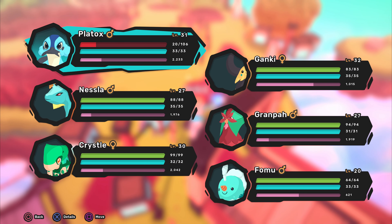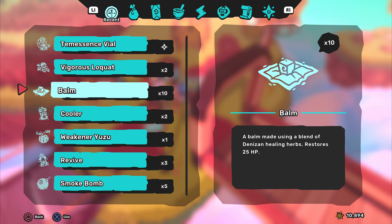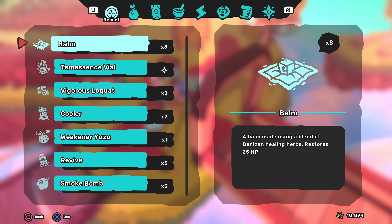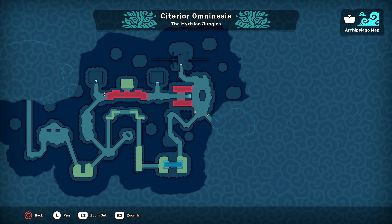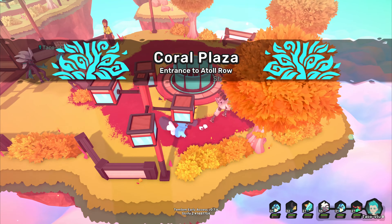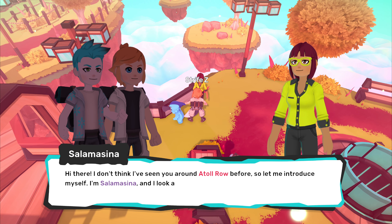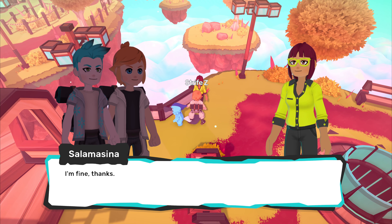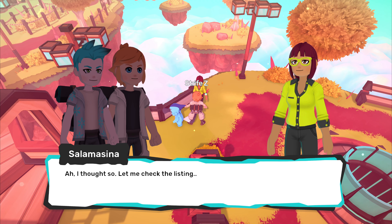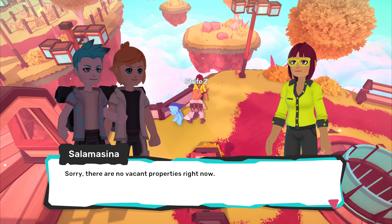Now I gotta heal up — just remember there's no healing station here. There isn't? Shoot. Oh you're right. Check it out — some weirdos. Hi there, I don't think I've seen you around. How do you do? We could buy a house, dude, I'm down! Oh, that's why there's another shop around here that sells stuff for the house.